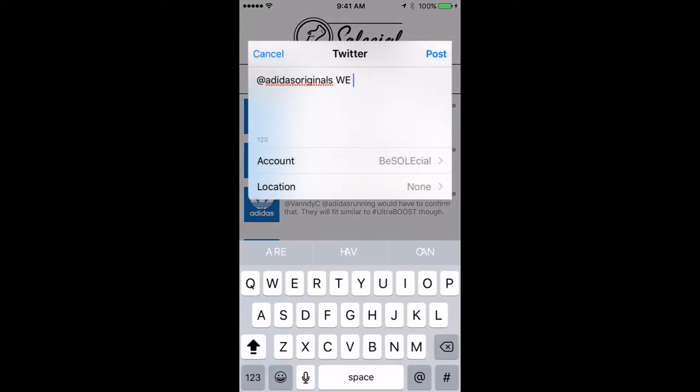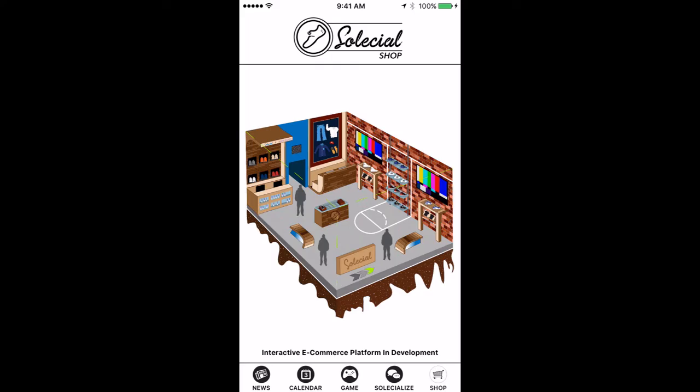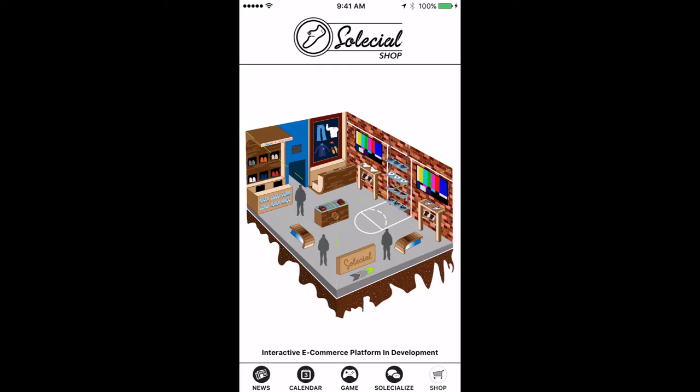If you would like to isolate your brand's feed, simply touch the menu tab and choose from the feeds you wish to view and interact with. Nike, Adidas, Reebok, along with the rest of your favorite brands are located in the drop-down menu. Sending a tweet has never been simpler — just touch the word 'Tweet' in the middle of the screen and a pop-up will allow you to tweet directly within the app to whoever you wish.